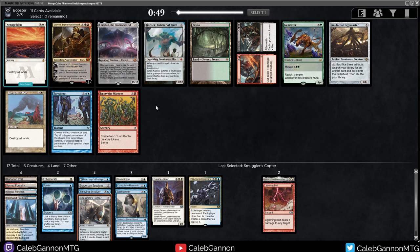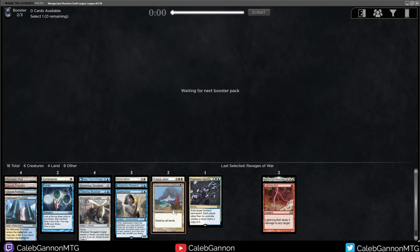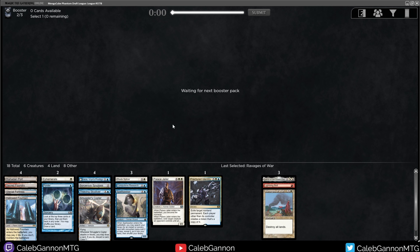This is a pretty bad pack overall. I'm really low on Ravages and Armageddon. I think Ravages has the cooler artwork so I will take it, but I don't love it - especially in a cube with so many Signets. You blow up all their lands, but if they have a Signet they just go up to two mana and they're not that far behind anymore. There's a chance I don't even end up playing this card.